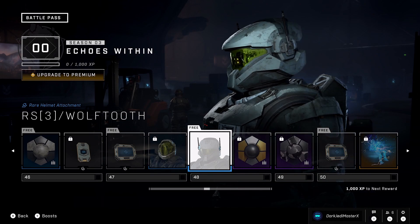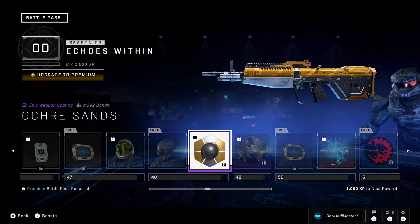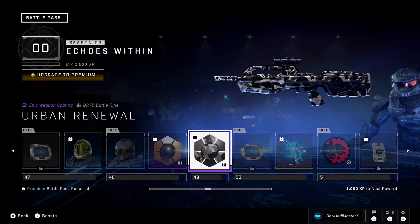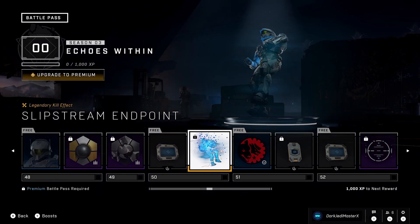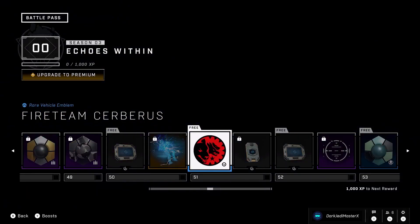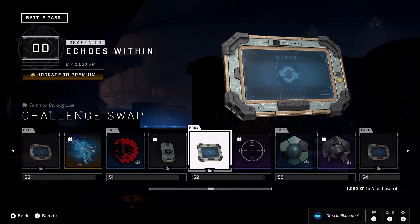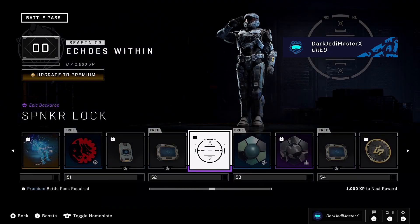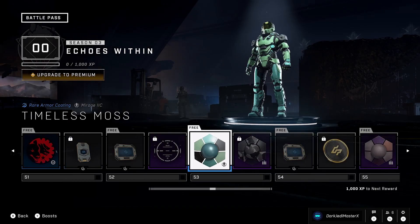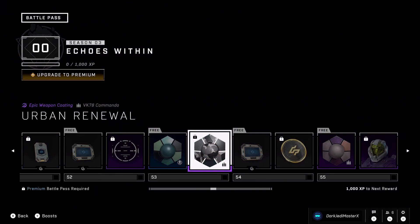A helmet with antennas — pretty cool coating on that. Then one that's just a no for me. Challenge swap. A kill effect — that's cool, nice. Another emblem, XP, challenge swap, and another backdrop. We also get to put on an actual Spartan body cosmetic — I'm totally going to be rocking this one. And this is one of the free ones which is really cool.